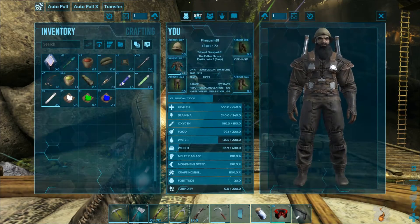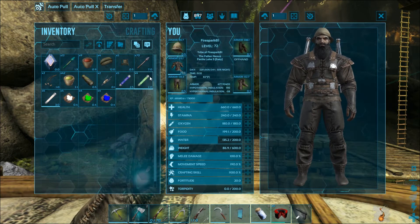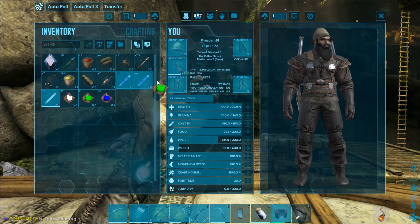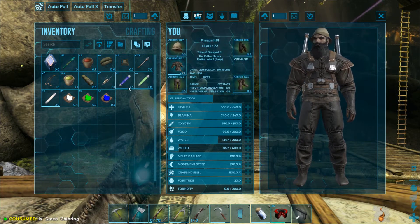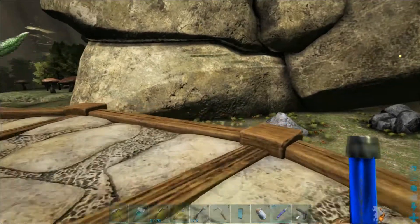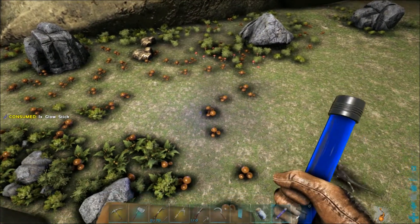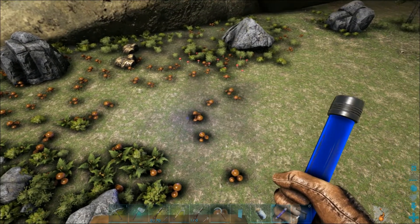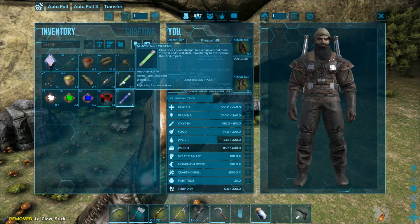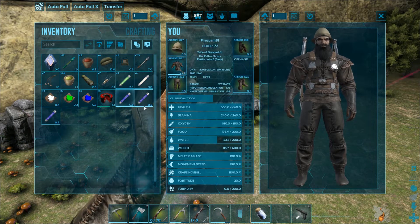The next tip is about glow sticks. Many of you may not know that you can dye your glow sticks different colors. All you have to do is have your dye and drag and drop it onto the glow sticks. You can see this one is now blue, or drag green and it's green. It also changes the lighting — when you hold a blue one it casts a blue light when thrown.